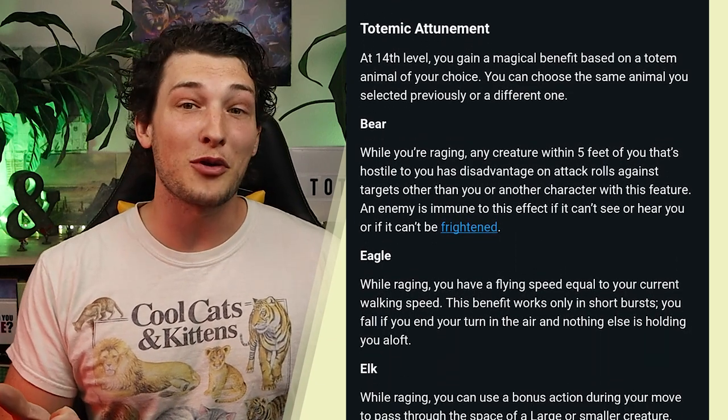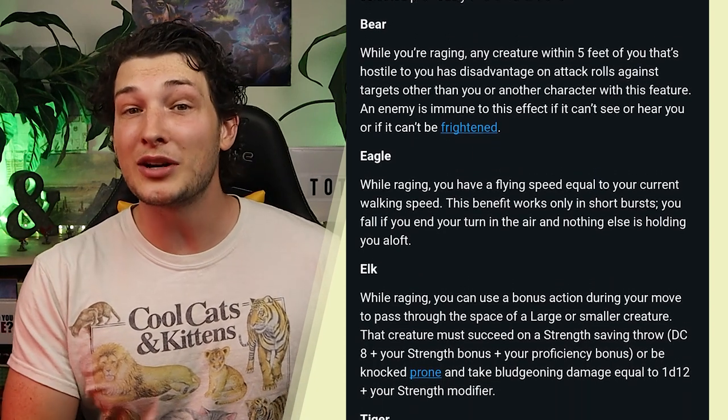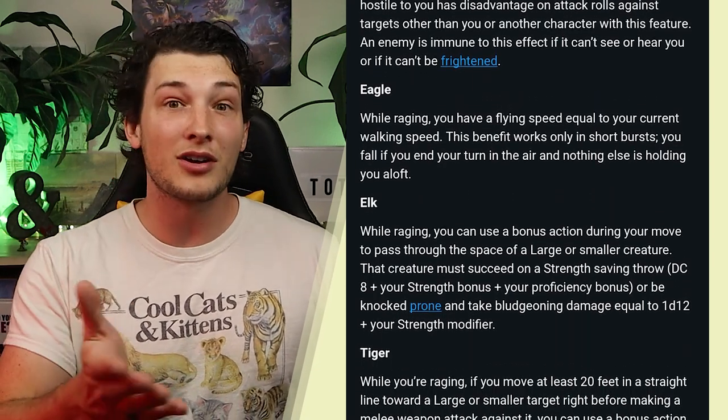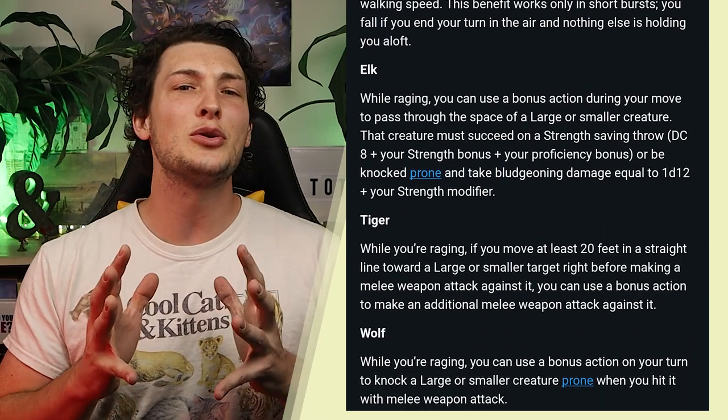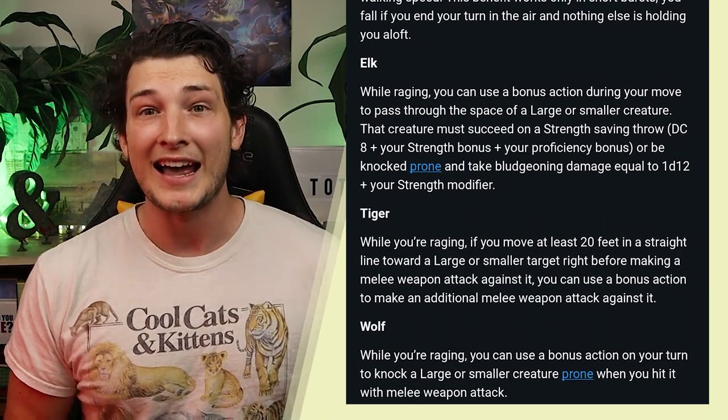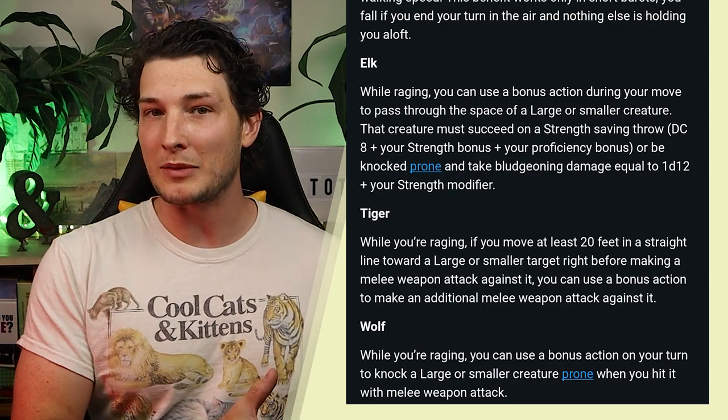This time, the Bear forces disadvantage on attacks against your allies, Eagle gives you limited flight speed, Elk allows you to trample enemies into being prone, Tiger gives you an extra bonus action attack, and Wolf helps you knock your enemies prone when you hit them.